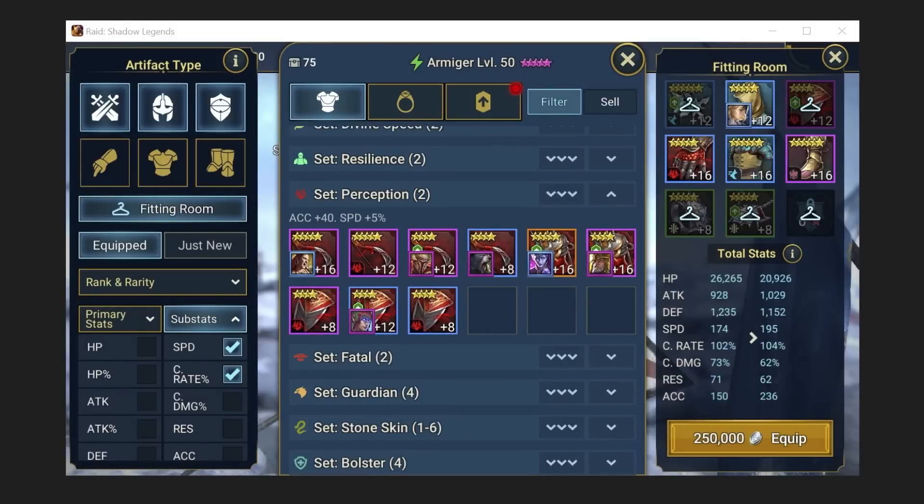I also had to tweak my Armager build — he was just too slow and didn't have enough accuracy. Both of these builds weren't done in the Optimizer; I just built them manually quite quickly.